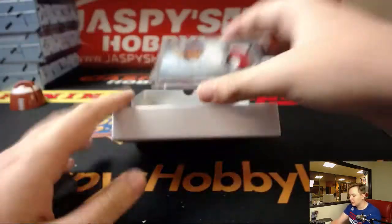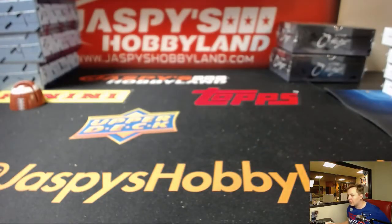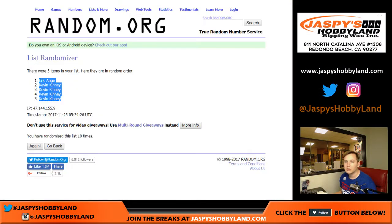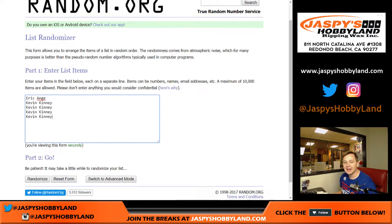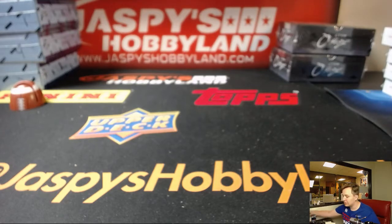There you go — thanks everyone, that was Dynasty number 5. We've got the holiday scratcher, so let's go ahead and randomize the list of names. We're gonna roll the dice again, 10 times: 1, 2, 3, 4, 5, 6, 7, 8, 9, and 10. Eric gets it! Congrats, Eric — you get the holiday scratcher. Good luck, let's see what you got.